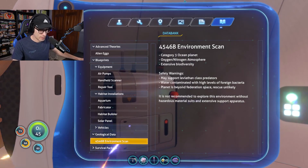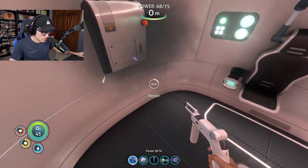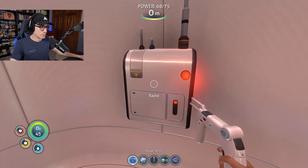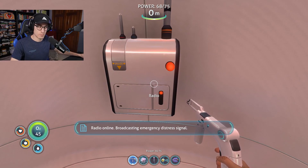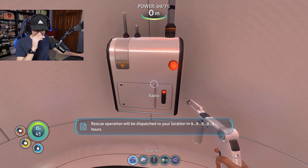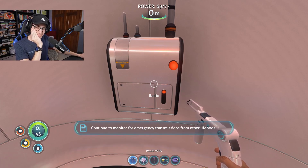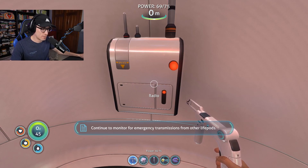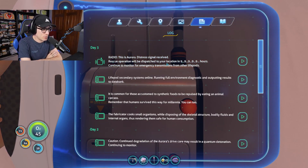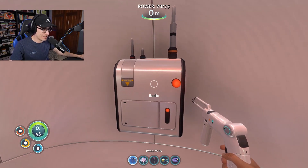Not recommended to explore this environment without hazardous material suits and extensive support apparatus. I don't have any of that stuff — is this a hazmat suit? Let's repair the radio and try to get a message. Rescue operation will be dispatched to your location in 99,999 hours. So the radio seems real useful.